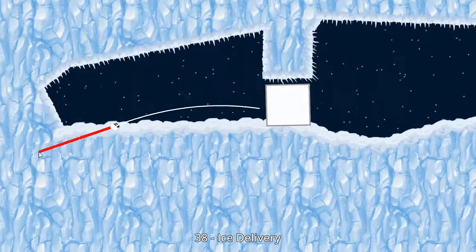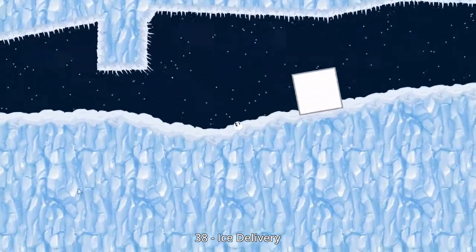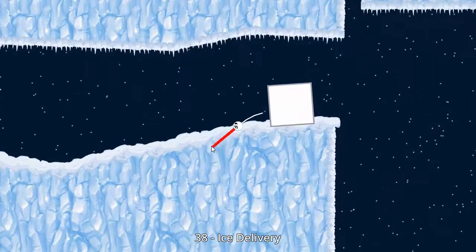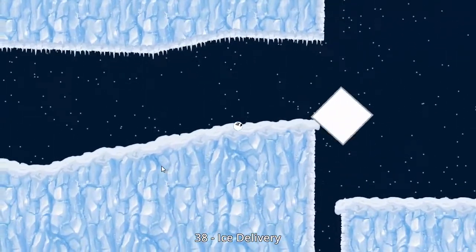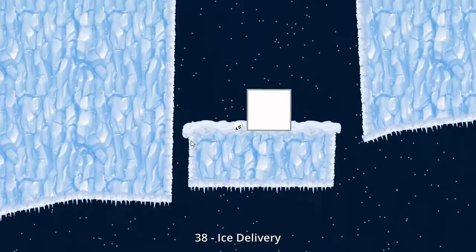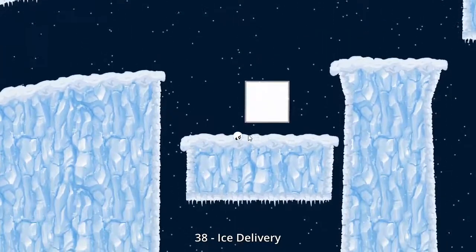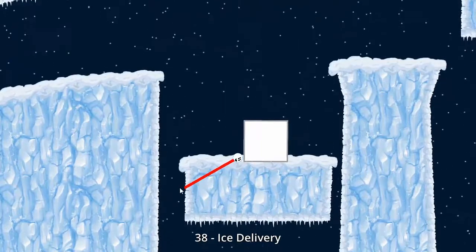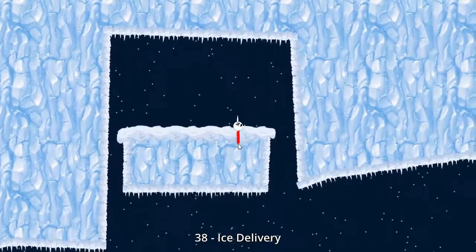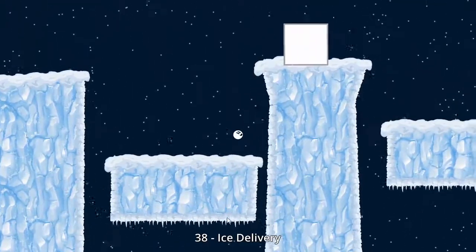Ice Delivery. This level causes trouble for a lot of people, and you'll see why, probably, in a minute here. So we need to push this block onto that moving platform. Let's be careful about this. One thing about these platforms is that you can't really move on them while they're going down, but you can while they're going up. So let's push that over — and there it goes. So when you go down, you're just kind of stuck here, you just have to wait it out.